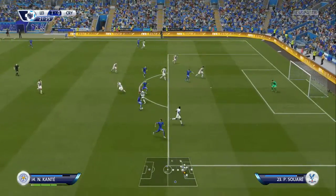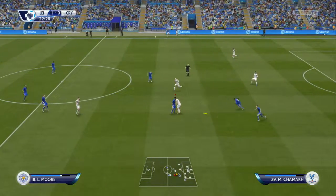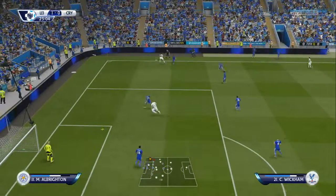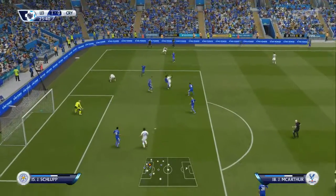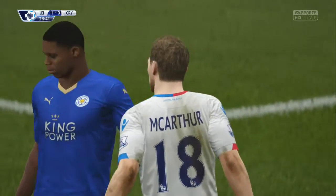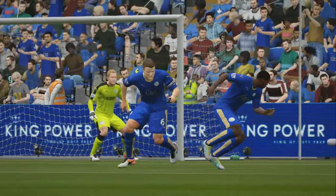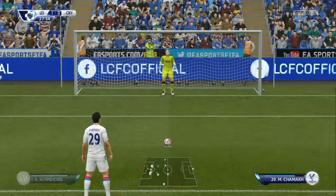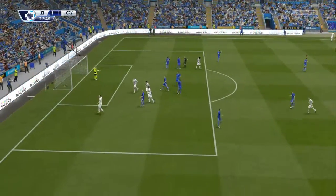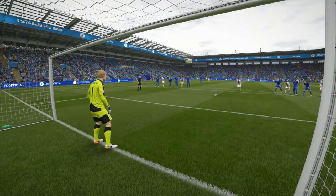We come on the attack again — Drinkwater into Kante, goes around a couple of players. Good shot, good save from the Palace keeper and Palace get it cleared away. They come on the attack after 25 minutes or so, get the ball into the box — it's a penalty. Morgan just gets the ball and literally goes for the Palace attacker's leg — a clear penalty. Shamak steps up to take it, gets it in off the bar, off the underside. Shamak brings Palace level. They score from 12 yards.